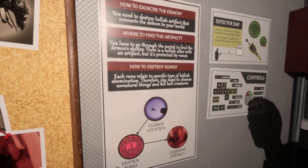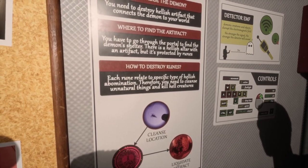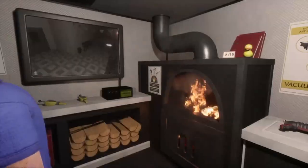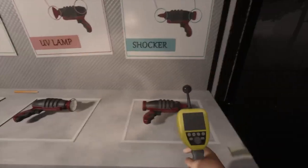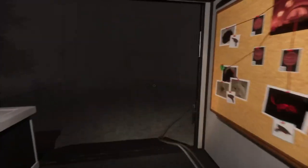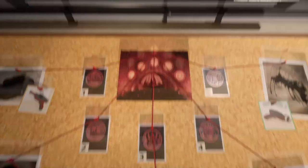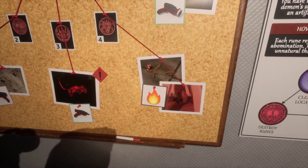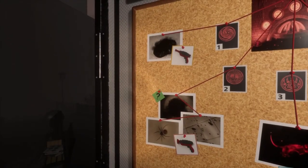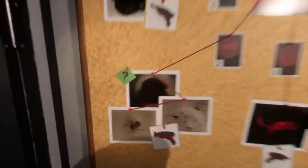This sounds horrifying — protected by runes. I didn't sign up for this, did you? I don't like demons. How to destroy runes: each rune is related to a specific type of hellish abomination, so you need to cleanse natural things and kill hell creatures. The wall tells us what we need — a zapper for some things. We have to burn the skull and the voodoo doll, clean the wall, zap the rat, zap the eyeball bug, and the other bugs. Good luck to us.